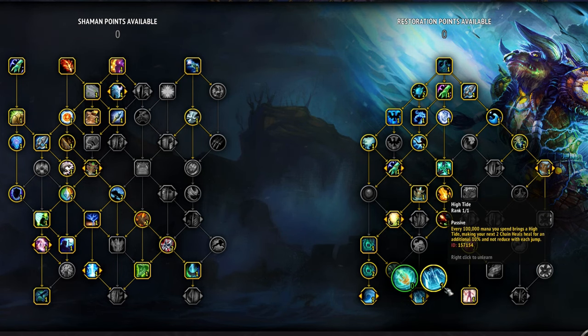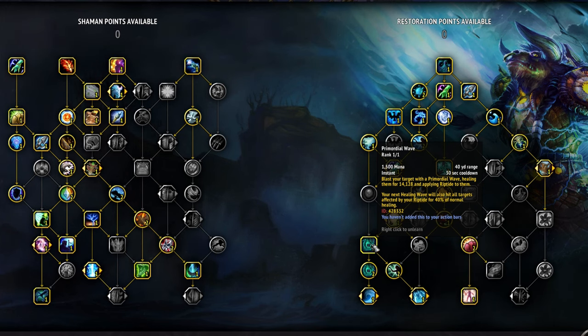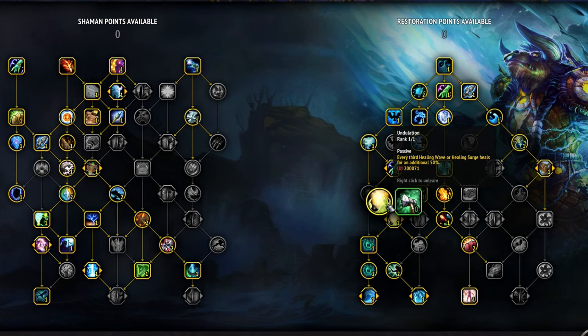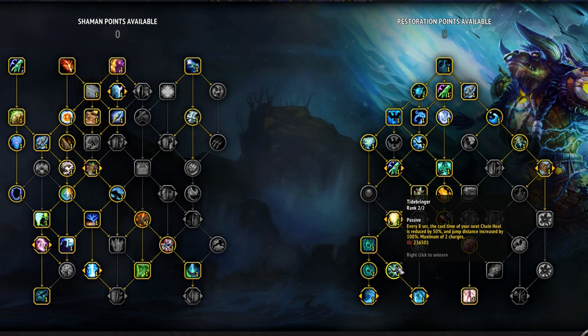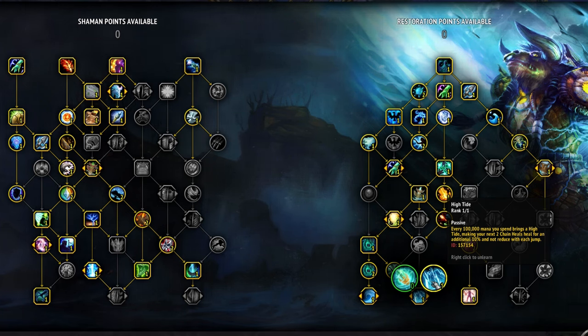Primordial Wave puts a Riptide on someone and heals them a bit initially, but more importantly, the next Healing Wave you cast is going to cleave onto everyone who has a Riptide on them. Coupled with the Undulation talent, this can be a really strong tool for AoE healing. Tidebringer and High Tide empower your Chain Heal, but it's important not to lean too hard on this spell — if you cast it without these buffs, it's a pretty bad spell that will chew through your mana quickly.